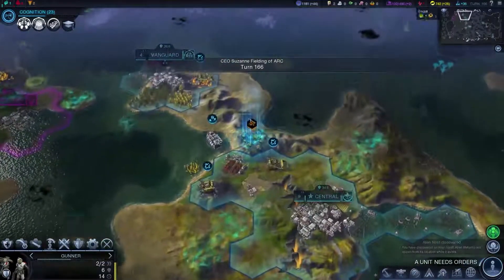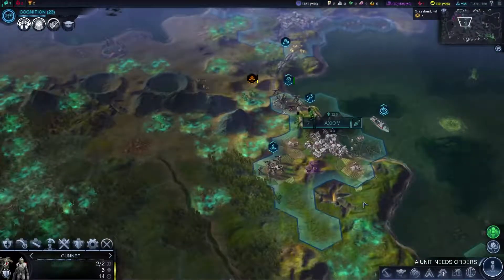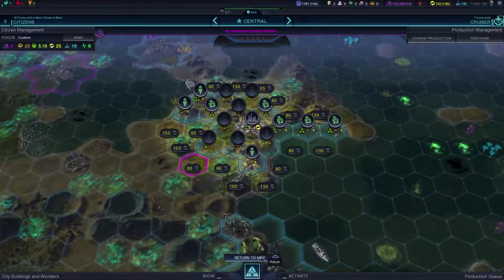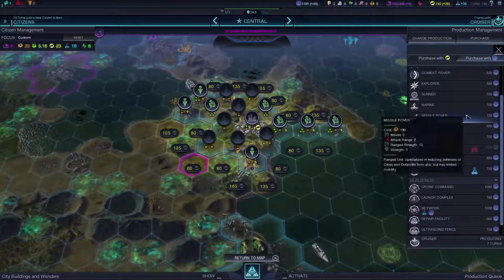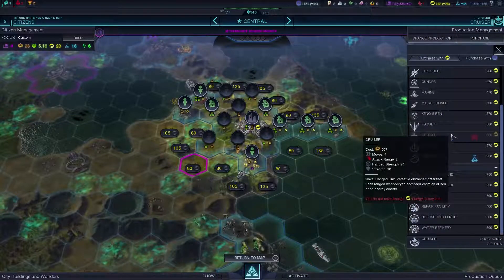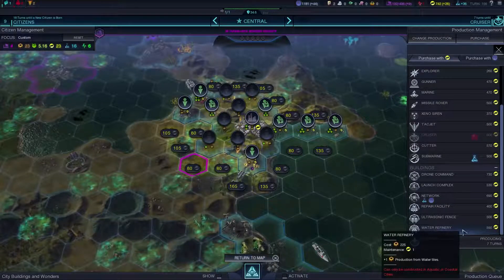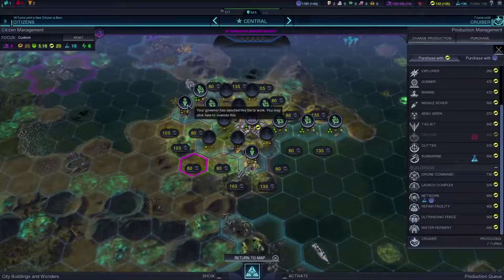Alien nest discovered right on top of us — this is ugly, we really could use a soldier up here. That was a slight mistake; probably shouldn't have moved everybody away from this. Do we want to purchase a soldier? We could purchase a missile rover for 500 energy. We could also do the water refinery — that would give us an extra 3 production, potentially 3 food after it upgrades. Let's go ahead and lock that in.